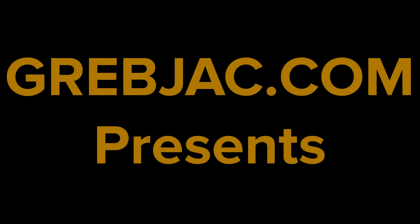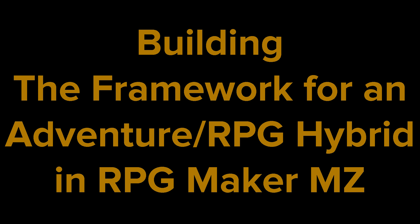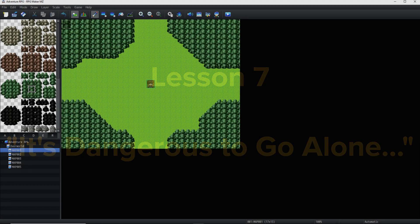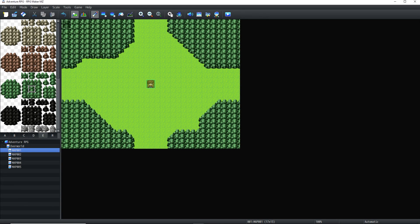Hello, this is Gregory Jackson for grabjack.com. Welcome back to my tutorial series on creating the framework for an adventure RPG hybrid in RPG Maker MZ. In this lesson we are going to create bushes that block the player from leaving the first screen and a sword that will let the player slash them. If you have not already done so, please watch this series from the beginning as I mostly do not repeat explanations on things I have already covered and therefore assume that you have been following along. Let's get started.